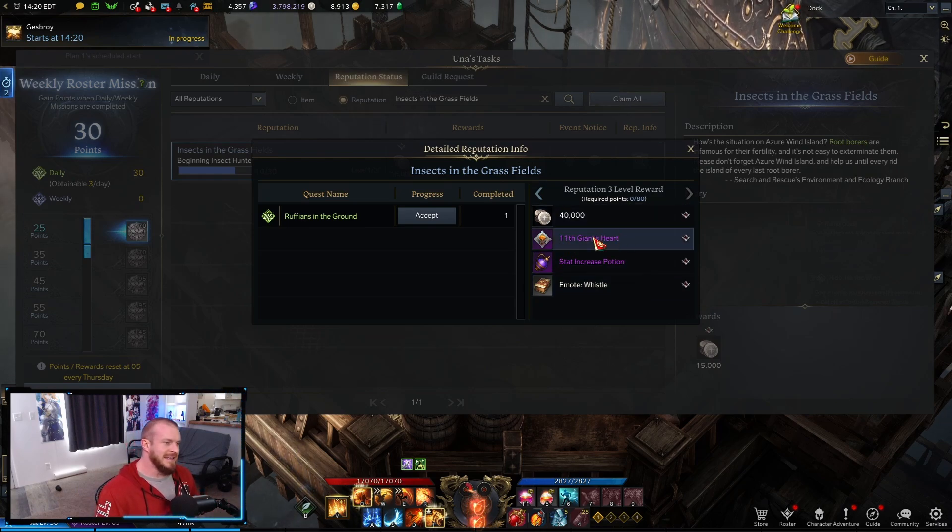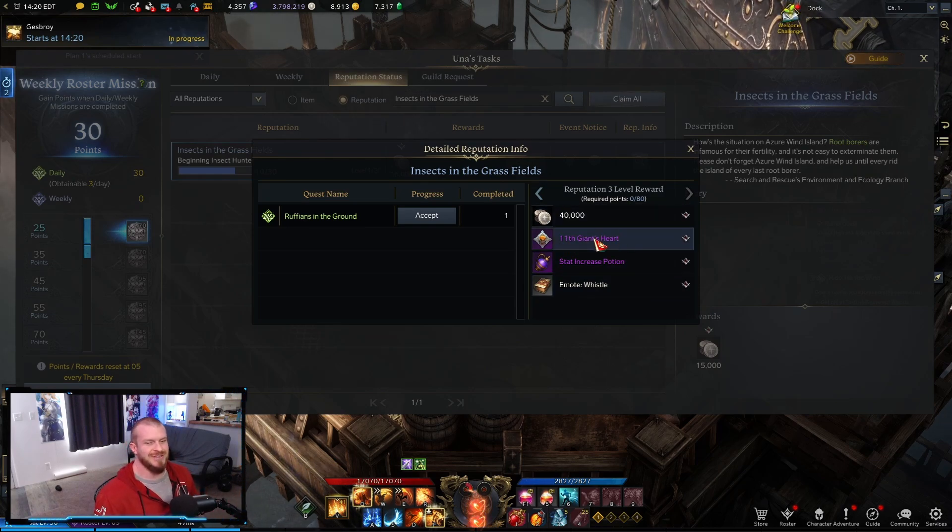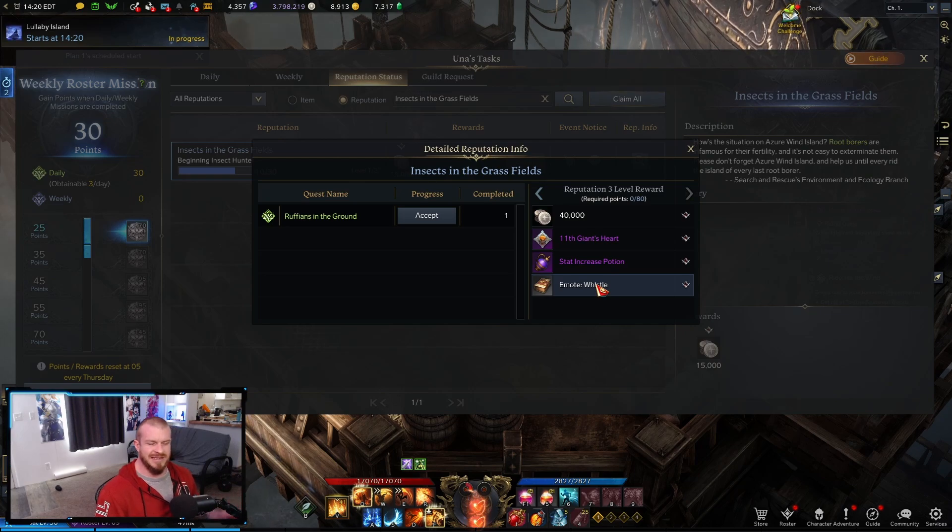We'll pull that up and you can see this is a nice daily to do. You do this daily enough times and it's going to give you one of the Giant Hearts. Giant Hearts are the best collection in the game for skill points. And then you're also going to get an emote.